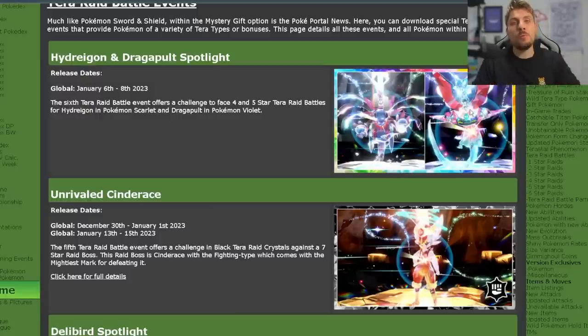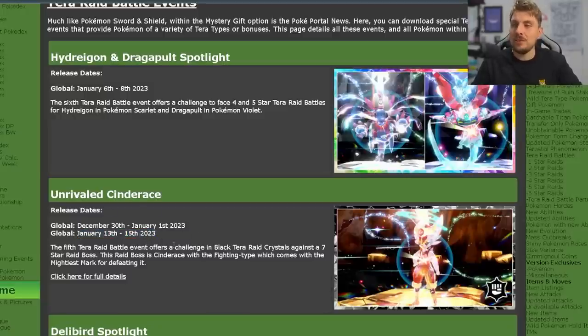These specific Tera types will be a little more common around your map, although you'll also be able to find them with random Tera types. Like the Tyranitar and Salamence event — which was the stop-gap before the second Charizard seven-star raid — the seven-star Cinderace raid will be returning on the 13th through 15th of January. So if you missed that event, don't worry, it will be returning on the 13th of January and we'll update you as soon as it drops.